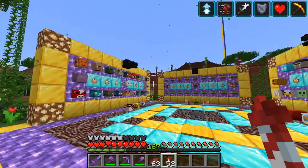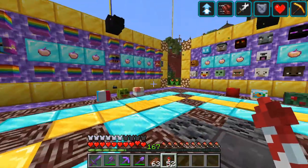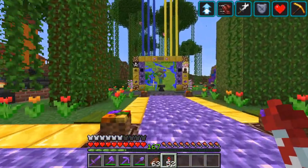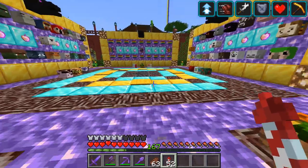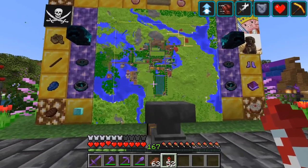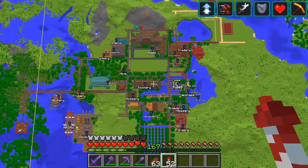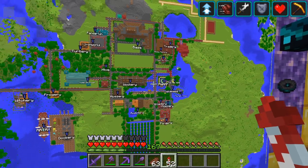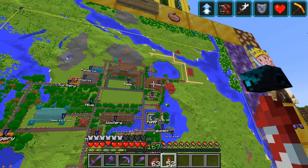First and foremost let me show you around my warp, where people can just teleport and look around at my base. It's a little bit flashy because I kind of like to show stuff. But anyway, this is the map of my base. As you can see, there is my warp and all the builds that I have built over the last few months.